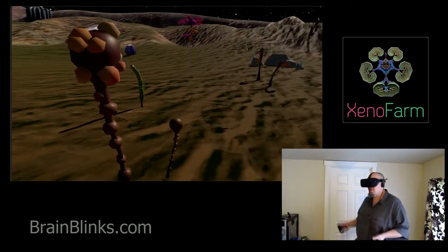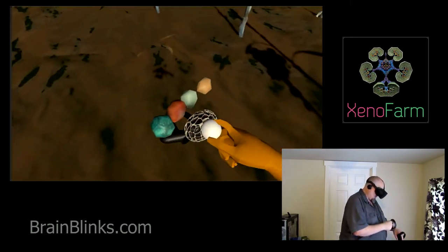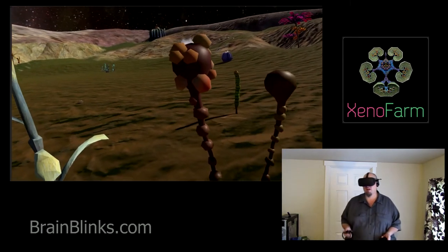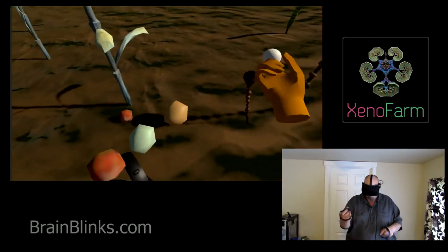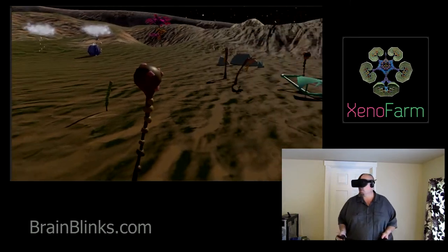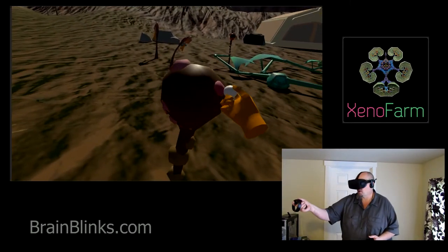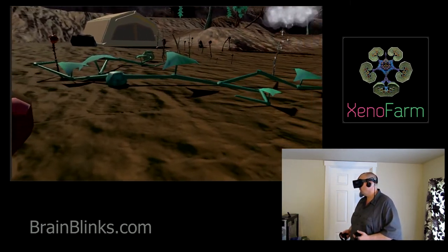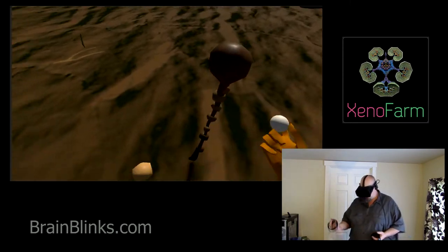Right now I just have four or five plants going and they're all working pretty well. I don't have the actual harvesting mechanic implemented yet — the system is there but it's not working yet. Eventually the player will come up to one of these plants when it has a fruit ready, reach out and pluck the fruit off, and then put it in their backpack or whatever storage solution I figure out — sell it or replant it to grow another plant of the same kind.